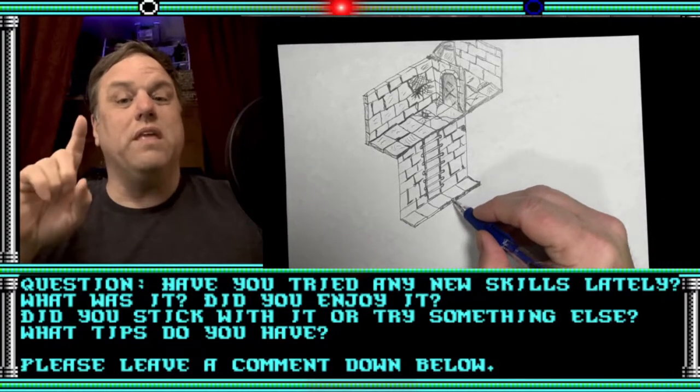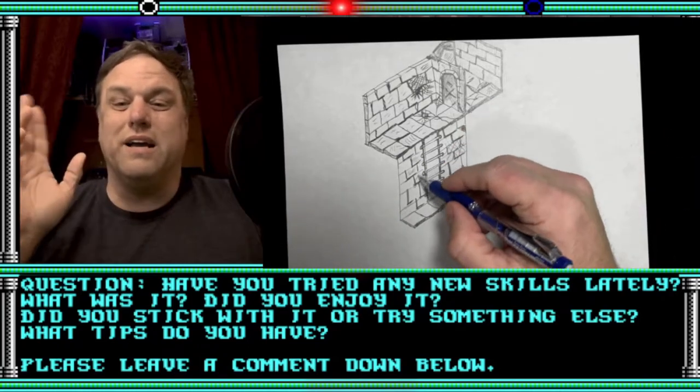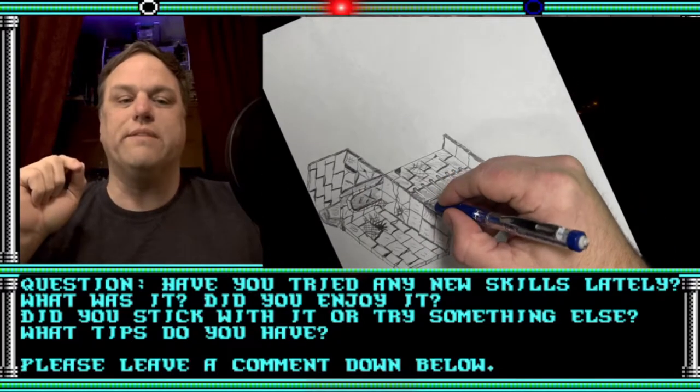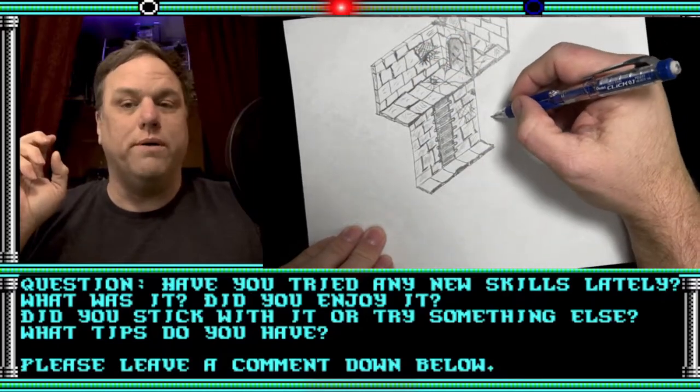Tip number four: if your players don't seem to be having a good time, then switch something up. If nothing else, a sudden unexpected combat, or the ground opening up beneath their feet to plunge them into the underground, usually works pretty good to break up the boredom.